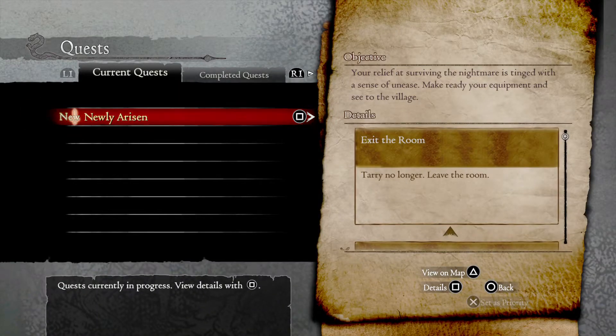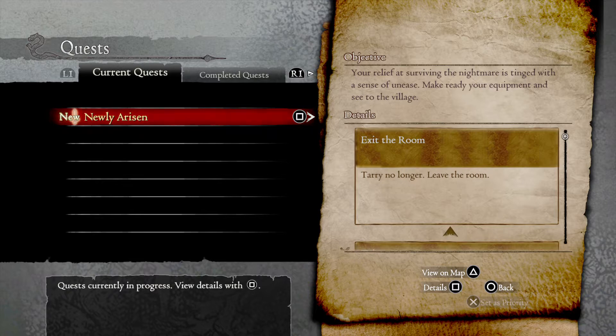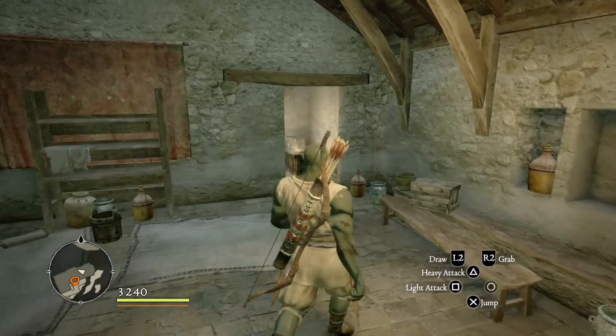You can see quests listed — 'newly arisen,' and 'quest successful: I face the dragon and save the village.' And here: Adaro says not to leave the room. Well, let's do that.